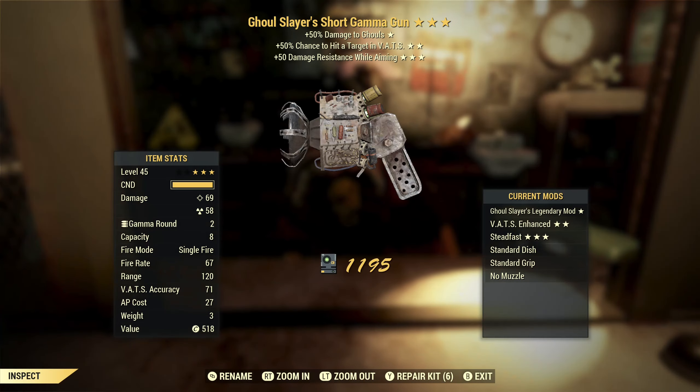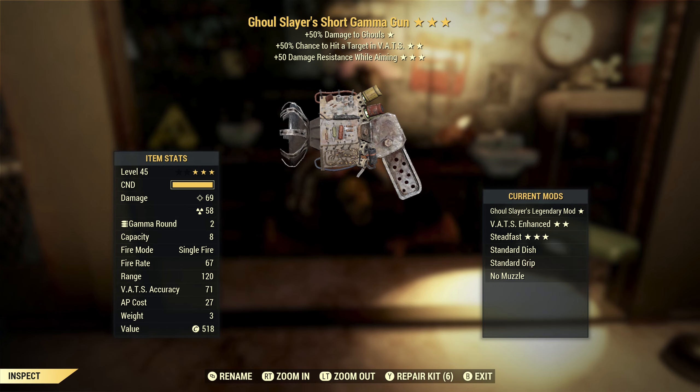Next, we've got a ghoul slayer's gamma gun with VATS hit chance and damage resist. What's with all the resist-while-doing-something effects? Give me a different third star — reduced AP cost, faster reload, crit refill, how about that? Anyway, damage to ghouls — we don't really need that, and ghouls are kind of immune to radiation damage anyway. VATS hit chance is good, but other than that everything else is just trash.